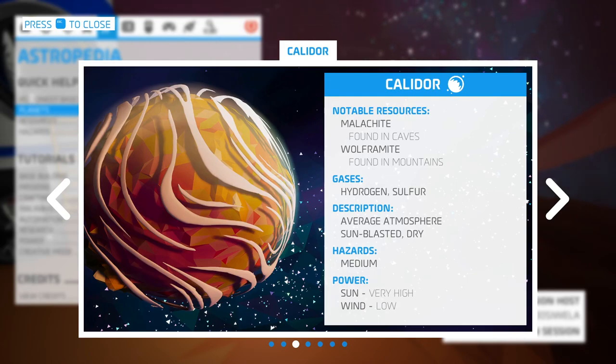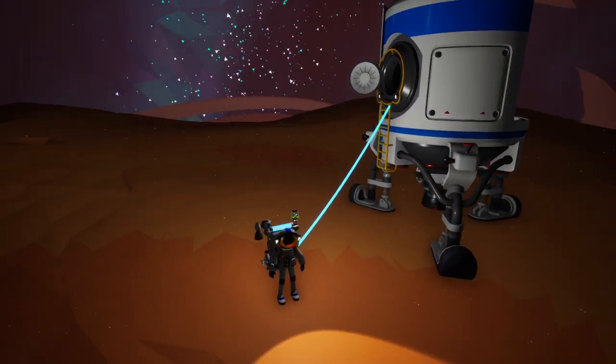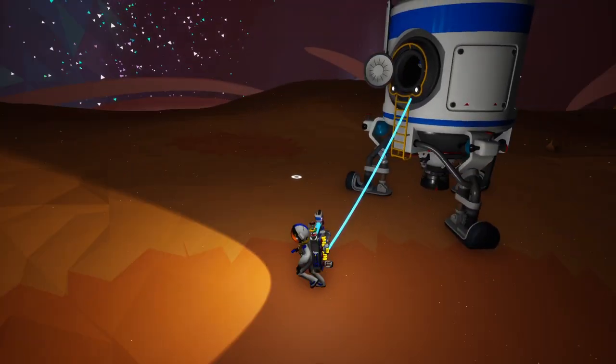Welcome back everybody. We are here on Calidor, one of the planets in our solar system. This is our first real visit here. We can see that we have malachite in caves, wolframite in the mountains. We're not low on any of these resources, so we're not really here for those. We are here to hopefully find a friendly snail.